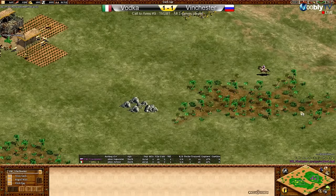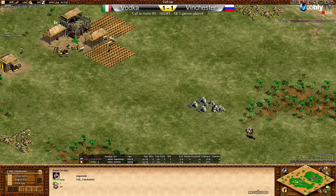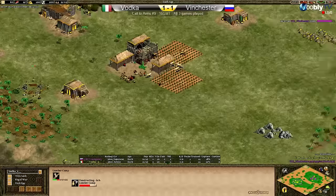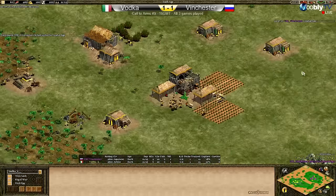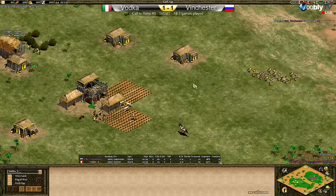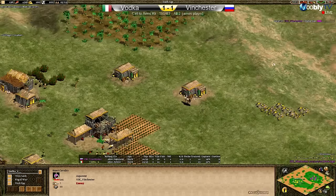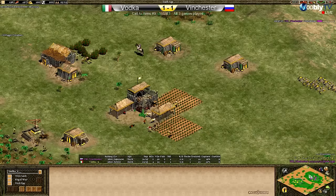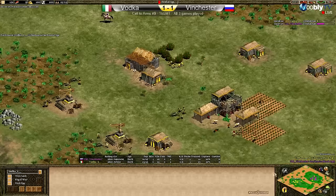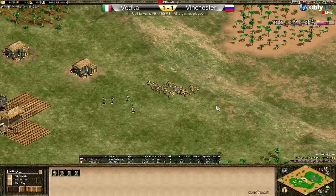It seems like they're going to play this straight up — more boar being chewed up on both sides. A couple of deer pushed in by Vinchester. Vinchester is now finally getting forward to reveal the map. Loom coming for Vinch. Vodka is very low on food — because of the potential drush you'd expect to see — but I actually don't see a barracks yet. Vodka is actually stockpiling a bit of food, hasn't taken any gold, and maybe we'll see him click up first.